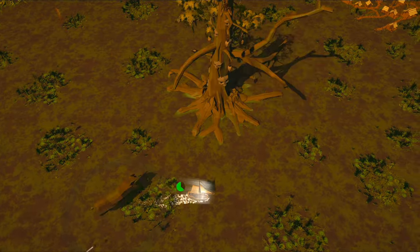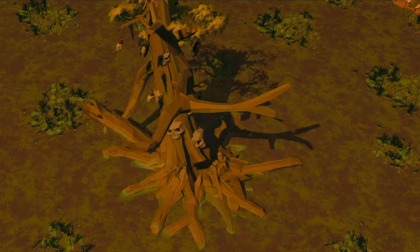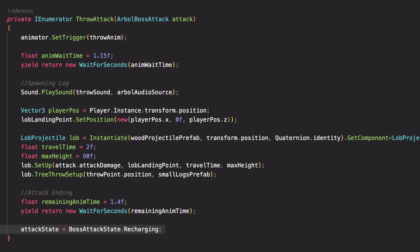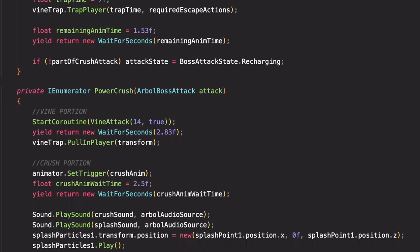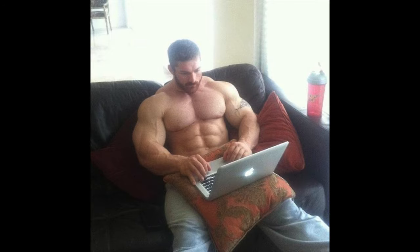For example, with Arbaliss's log throwing attack, I first trigger his throwing animation, then I tell the code to literally stop and come back in a second when the animation has reached the point where he's actually going to throw the log. Then I'll play a little sound effect and spawn his log projectile with the proper settings and hurl it towards the player. I'll again tell the code to chill out while the animation finishes playing, then set the boss's attack state to recharging so he'll prepare for his next attack. This is all pretty easy and may seem simple, but this feature makes designing complex behavior so much easier than trying to brute force it myself.